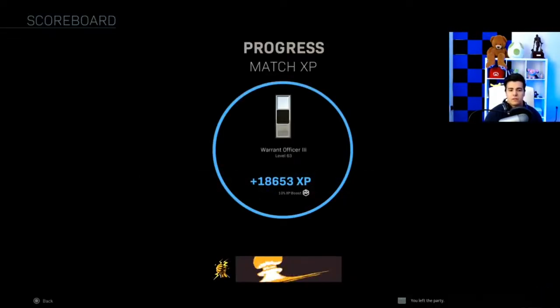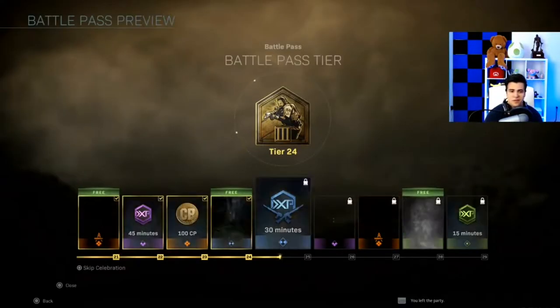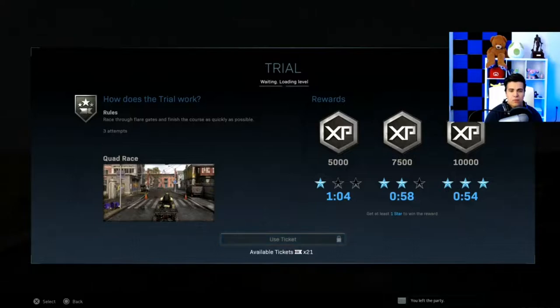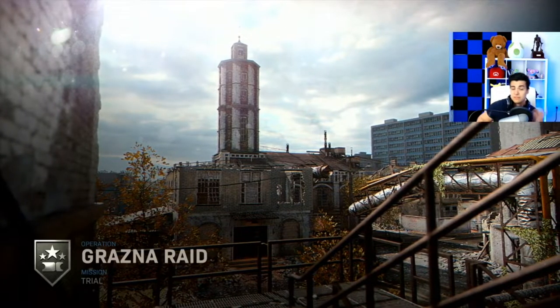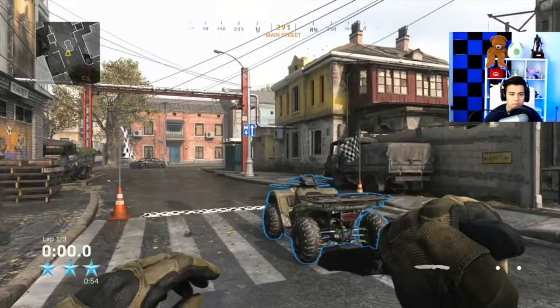I want to show you guys how much XP I earned — that's 20,000 XP in two minutes. Let's do it one more time so you guys can see. I think this is the easiest mission in Modern Warfare. If you guys know another mission that's easier, go for that one, but I'm pretty sure this one is super easy. Pass all checkpoints as fast as you can to win.